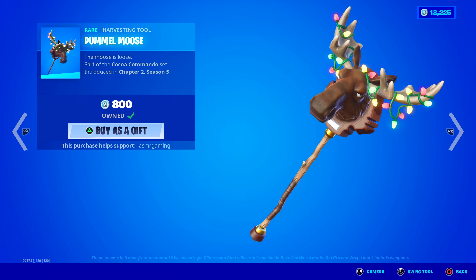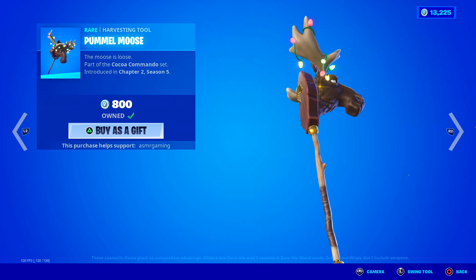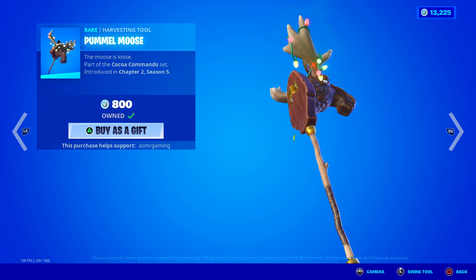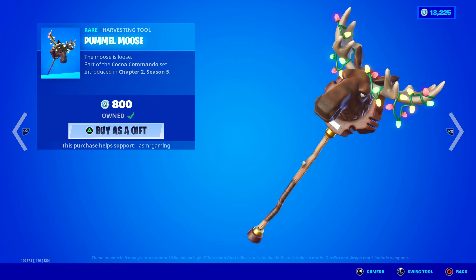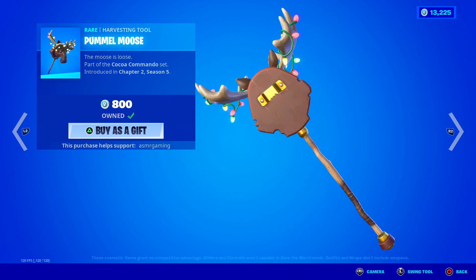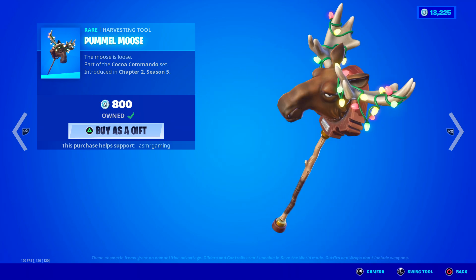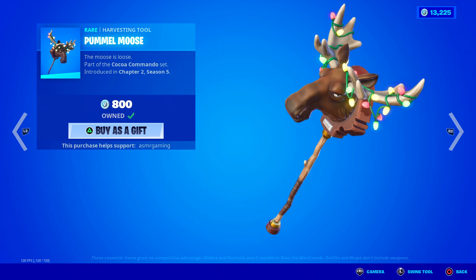Here is the Pummel Moose harvesting tool. This one's great — I like the sound it makes and the little animation. The moose is loose! I think the lights kind of move around when you jump and things. It's a nice harvesting tool. I really like the weird ones for Christmas, like the piece of ham harvesting tool, the moose, and the Branch Basher. All those are great.